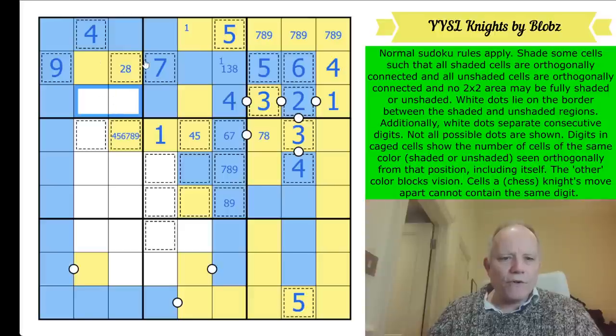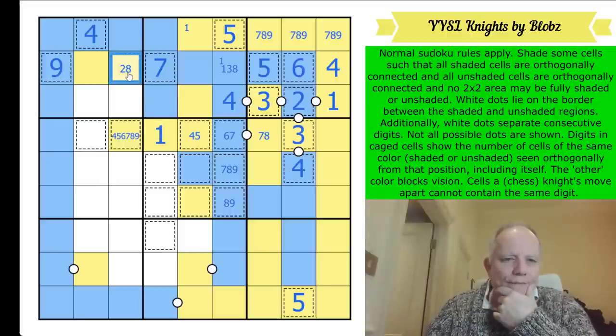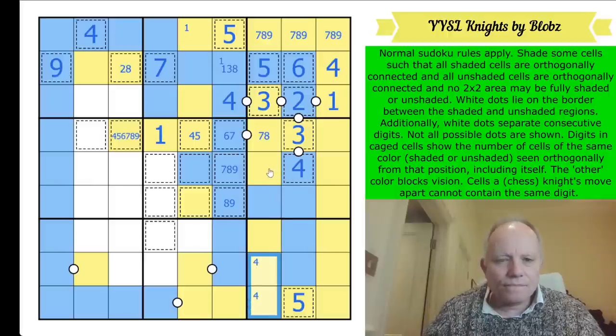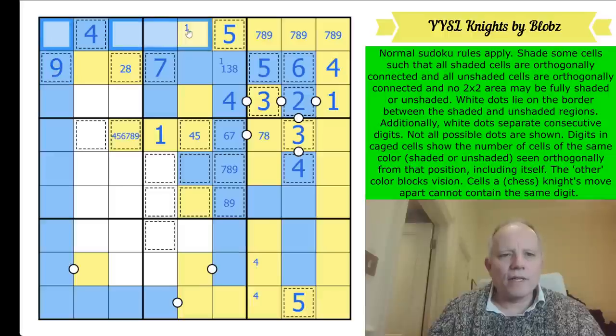These can't both be blue. I fancy that might be a two. What's this? It's not one, three, or four. This is in a cage. There's a four in one of those two cells - just sudoku. I want to finish this middle box and then I'll be flying. That nine is done. In this top row we've got one, two, three, and six to place.